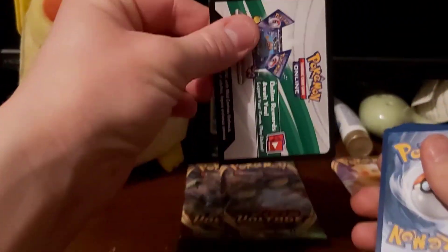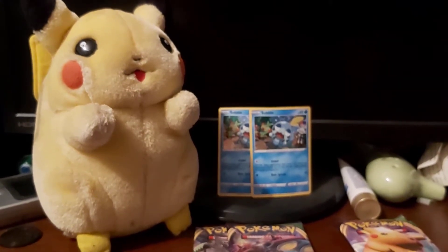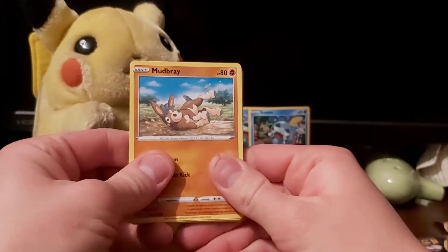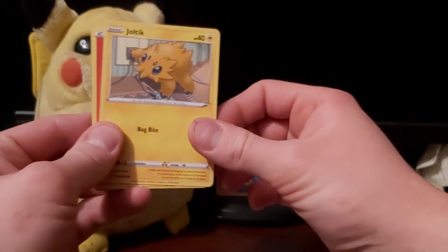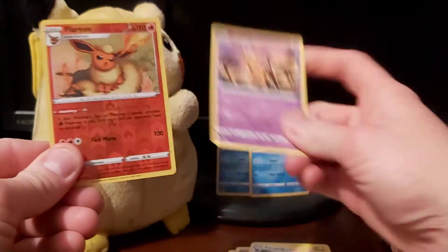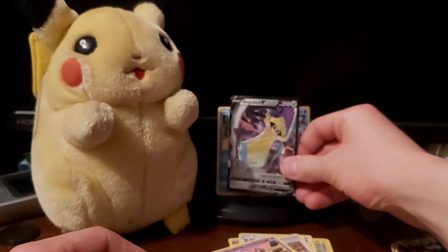Sorry, I am filming using my phone — I'm using my brother's old tackle box as the mount for my phone camera right now. First pack: we've got Mudbray, Poochyena, Charmander, Chatot, Joltik, Fire Type Energy, Excadrill, Girafarig, a reverse Flareon, and Aegislash V. We'll put Aegislash V at the back — that's pretty cool.